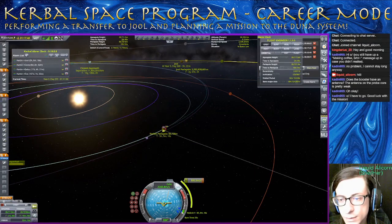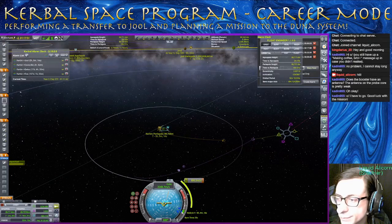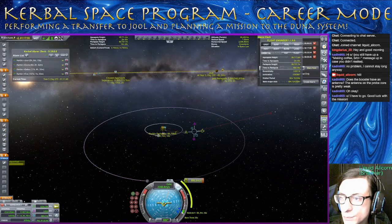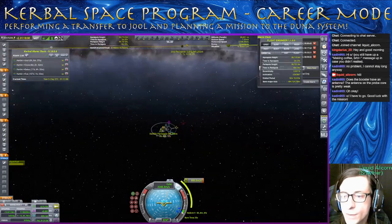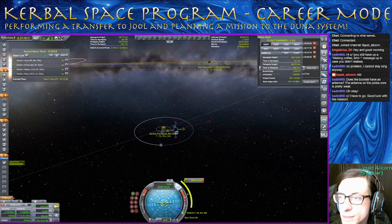I want to just mess around with our Jool periapsis — try to get it lower. That's not it. This is actually a pretty fast transfer over there. I didn't think it would take more time. I also get a second chance at intercept, but that's pretty good.